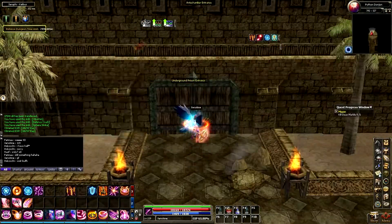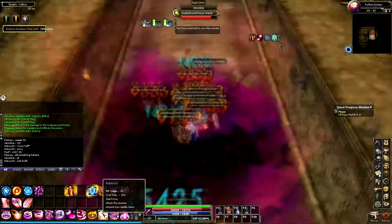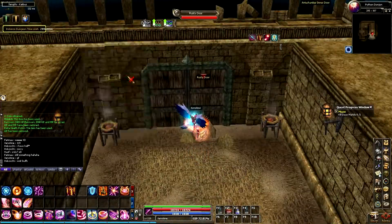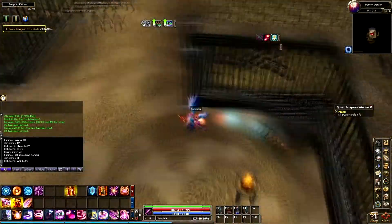If you are taking the underground prison entrance, you will be going straight forward. Once through the door, you will simply continue moving forward, fighting the monsters as you go. In this area, you will go through three paths that all look alike. However, as you move forward, each new path will continue to have more and more monsters.